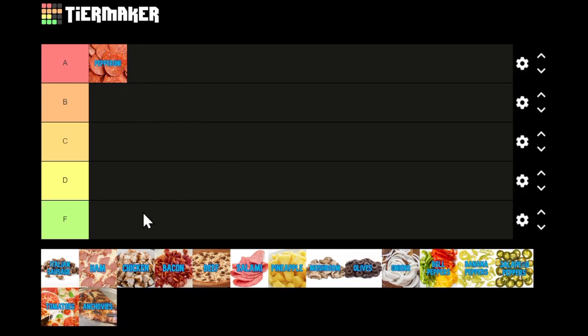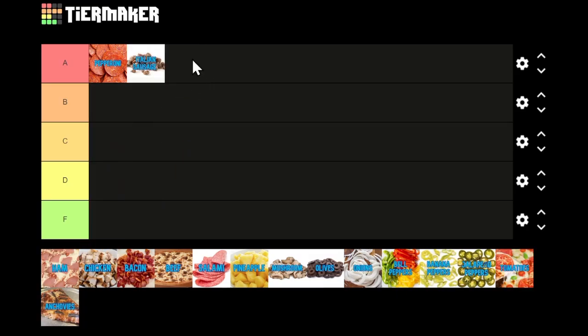Next we have Italian sausage, which also deserves the A spot. I really like it a lot, especially if it has a little bit of spice to it. Along with pepperoni, these two are the most standard meats when it comes to pizza toppings. Definitely deserves the top spot.